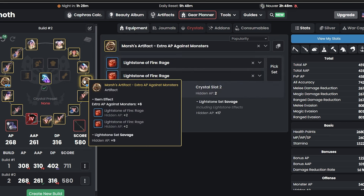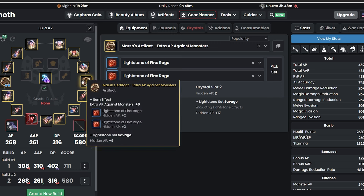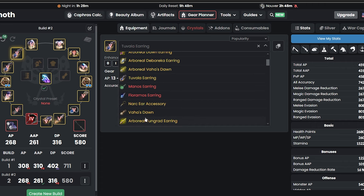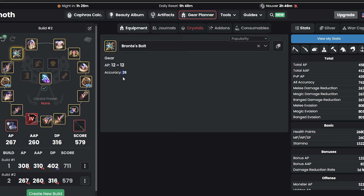You need to get the artifacts as soon as possible. The best one for PVE grinding would be extra AP against monsters. To get two of these, you can do the winter quest and get one of those. You can also get an earring called Bronto's Bolt, which gives really nice accuracy. However, you do lose one more AP, so keep that in mind. If it's harming your AP bracket, you can go back to two Violet earrings. But if you want more accuracy, this is where it's at.